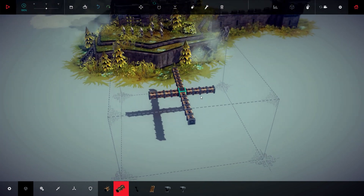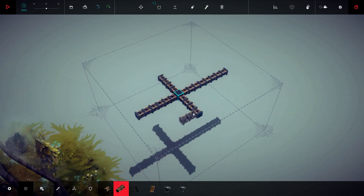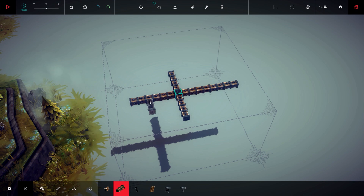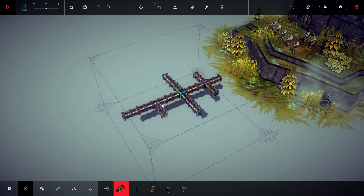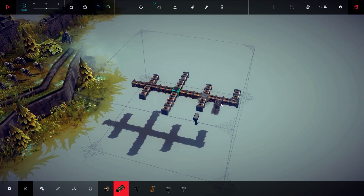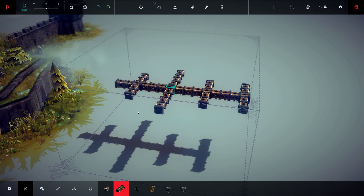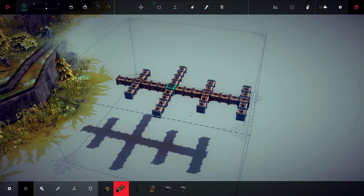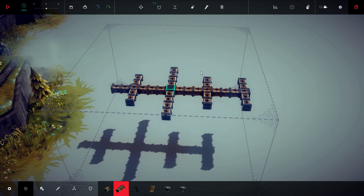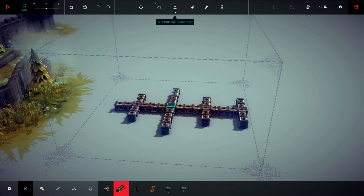I'm building the very skeleton of the catapult. It's very important to start with this first — the skeleton. I'm making several wheels because I want it to be really resistant, and if you lose two wheels you still have others. After we have this skeleton, we must set everything on the ground — clicking on the 'set machine on the ground' button, really easy.